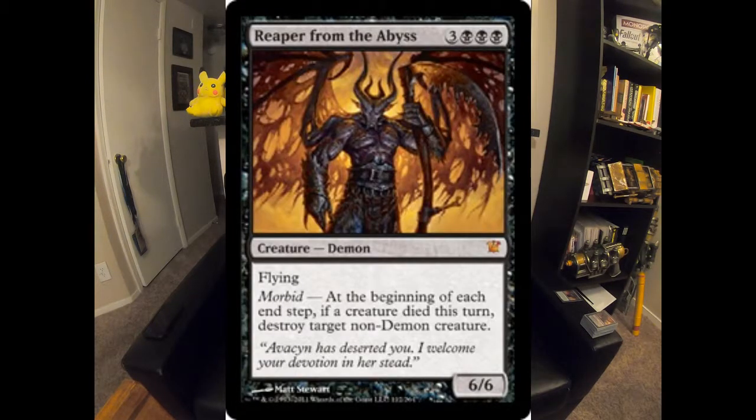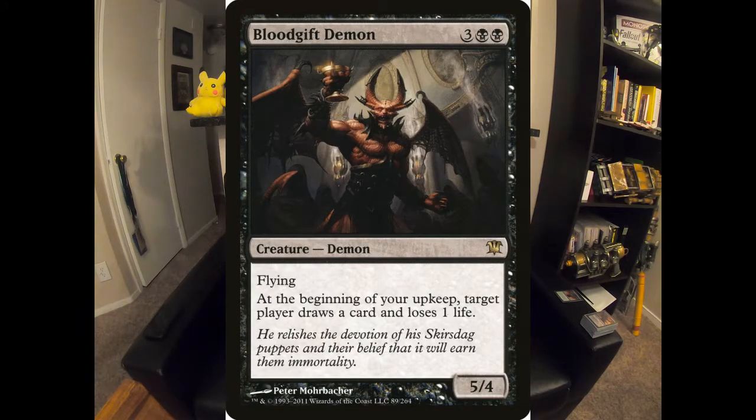Reaper from the Abyss is another big 6/6 flyer, and at the beginning of each end step, if a creature died this turn, destroy target non-demon creature. As long as nobody's stealing your demons and using them against you, you're usually pretty good with that. Blood Gift Demon is a 5/4 flying threat with draw power. Now getting into the non-demons — Avatar of Woe is probably one of my favorite cards of all time. I'm displaying this one in person because it is signed by the wonderful and illustrious RK Post, one of a handful of cards I've gotten signed in this deck.